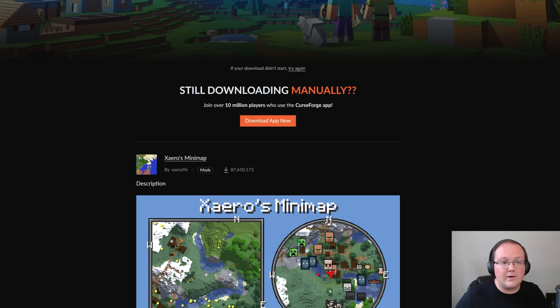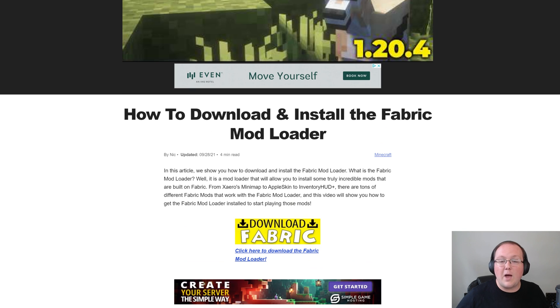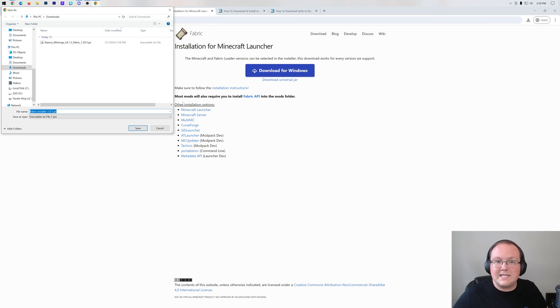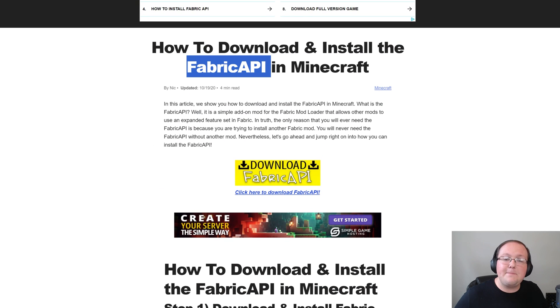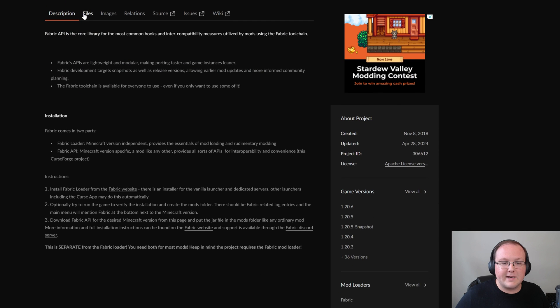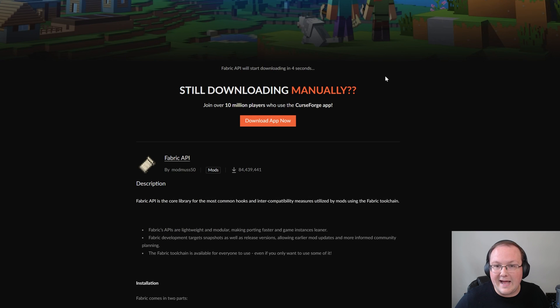Xero's minimap is now done downloading, and there are two more things we need. One is the Fabric mod loader itself — there's an in-depth guide linked in the description. Scroll down and click 'Download Fabric' to go to the official Fabric download page, then click 'Download Universal Jar'. Installing Fabric via the jar file allows you to install other Minecraft mods more easily in the future. We also need the Fabric API — an API mod from the Fabric developers that mods like Xero's minimap need to work. Click download from the link in the description, go to the official Fabric API download page, click Files, find the 1.20.6 version, click the three dots, and click Download.